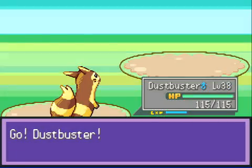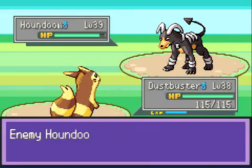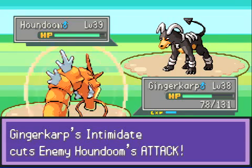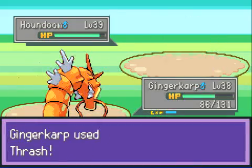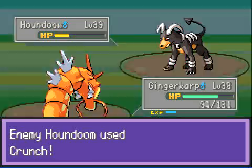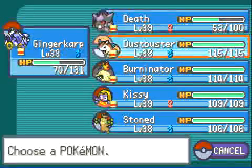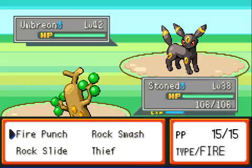Here comes a Houndoom — the Team Rocket Boss had one earlier. Let's go for a Mud Slap to lower its accuracy because I don't like accuracy. It's mean. He's gonna Roar me away and now I'm into Ginger Carp. It would be nice if I had Waterfall at this point but I don't, which is sad. I'm going to eat my Leftovers, and here comes a Flamethrower, but it missed thanks to my Mud Slap. Thrash is going to be a 2-HKO if he doesn't heal. He does not heal — he just goes for a Crunch, which does a little more damage, but thankfully my Intimidate made it not so bad.